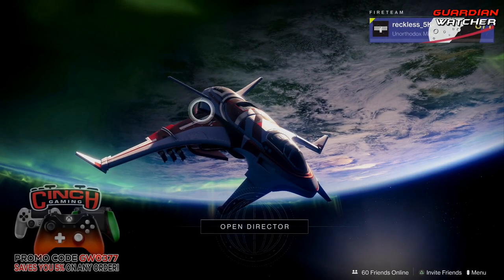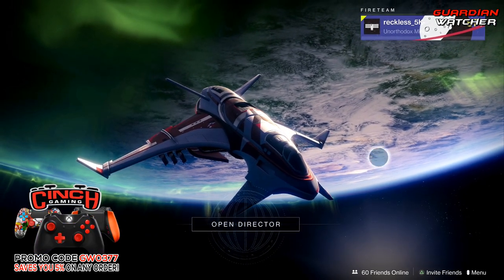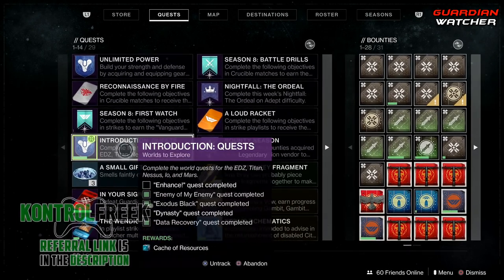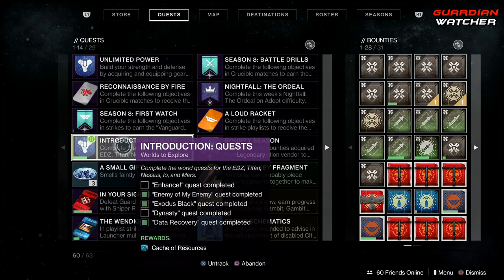What's up guys, Reckless here, welcome to Guardian Watcher. Today I wanted to talk to you about a specific quest called the Introduction Quest 'Worlds to Explore' that you get from Ikora — specifically how to actually do them, because they don't show up on the map and the description of the quest itself is extremely vague.